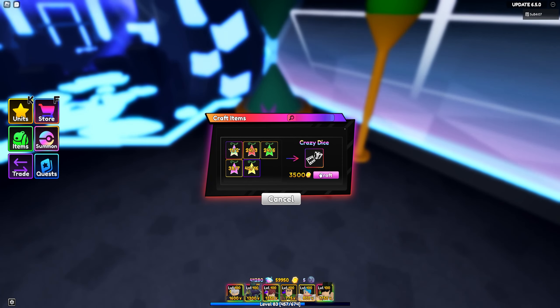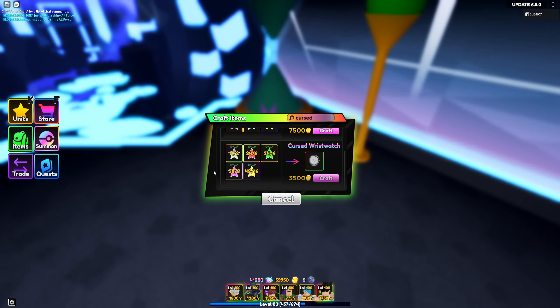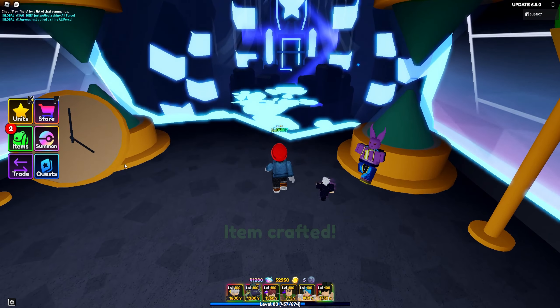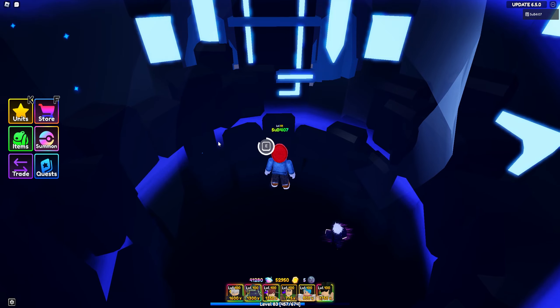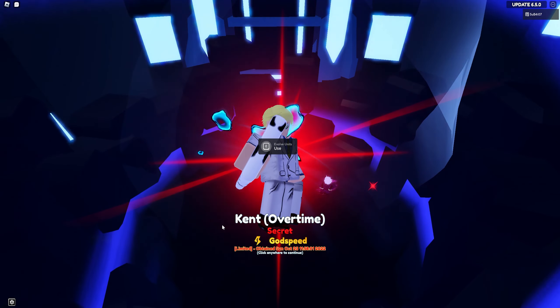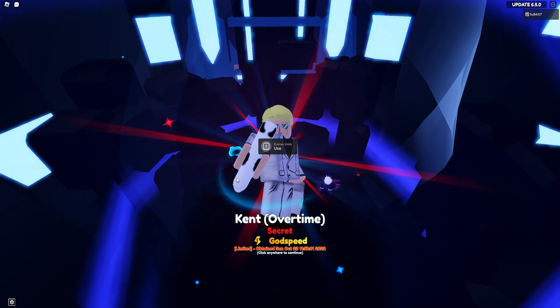What I'm going to do is go over here and buy the watches. I need two of these, so I'm going to buy one, two. Now I have the items I need to evo him, and I'm going to go ahead and quickly evo him. Kent Overtime Secret — and he has Godspeed on, which is pretty cool.